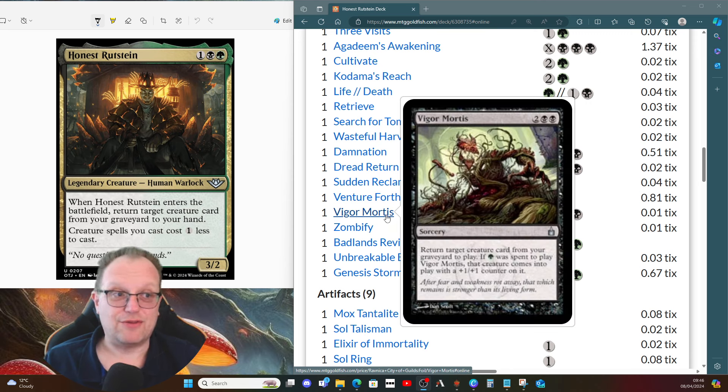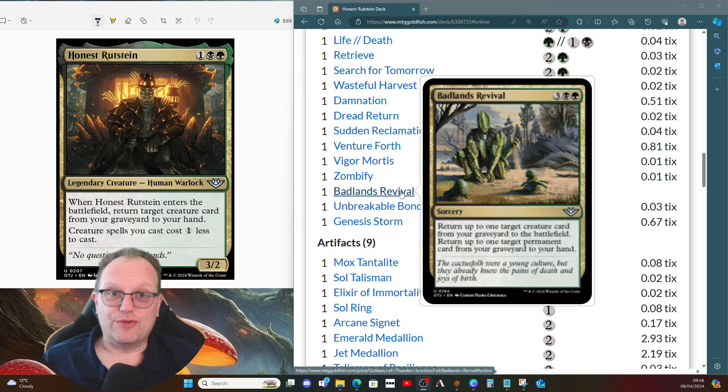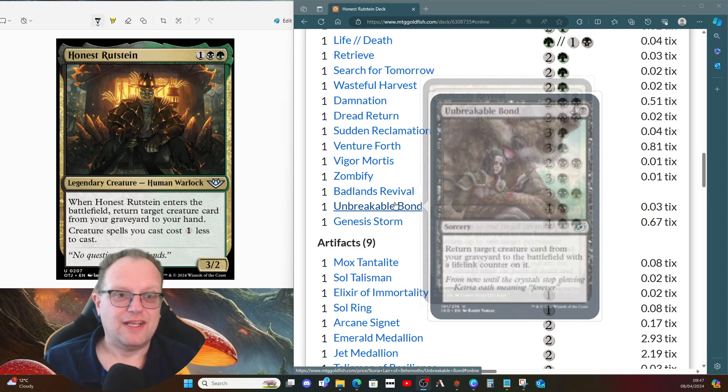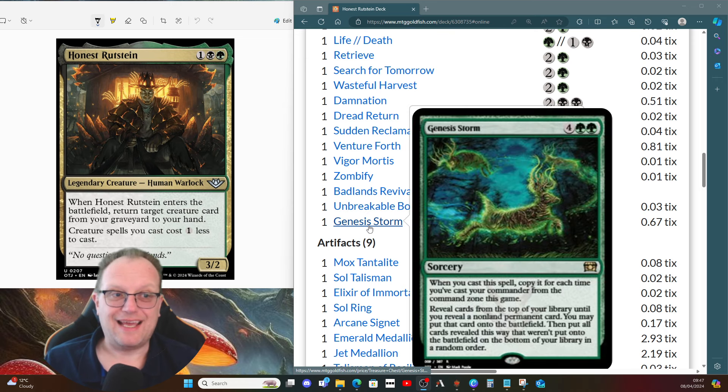Venture Forth for more land ramp. Vigor Mortis returns something from the graveyard with a +1/+1 counter — useful in black/green. Zombify — had to have the old-school one in. Badlands Revival comes in alongside Honest Rutstein: return up to one target creature card from your graveyard to the battlefield and up to one target permanent card from your graveyard to hand — that can be another creature, or an artifact, land, and so on. Unbreakable Bond is another Zombify that puts lifelink on whatever we bring back. Finally, Genesis Storm — we'll cast Honest Rutstein a few times from the command zone so we might get some good value off it.